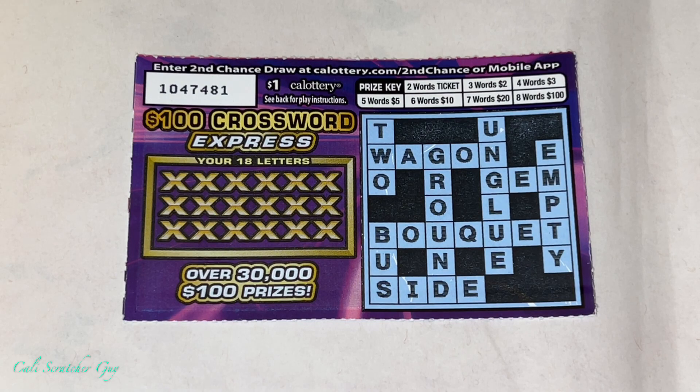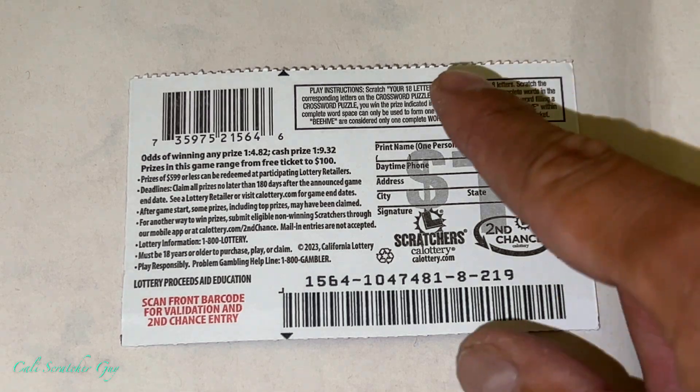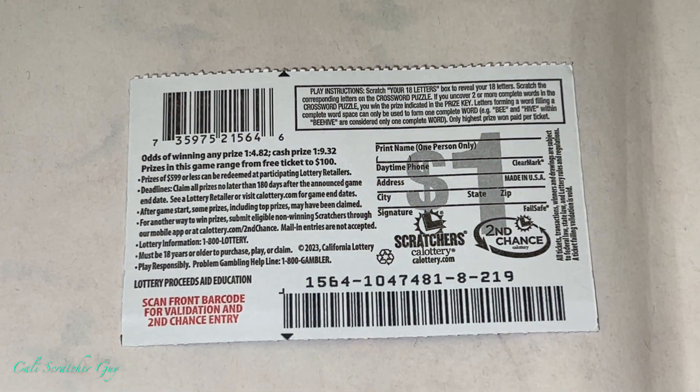Before we get into the scratching, let's go over the instructions just in case you guys are brand new to this game. The instructions are right on the back — flip it over and read them. It says: scratch your 18 letters box to reveal your 18 letters, then scratch the corresponding letters on the crossword puzzle. If you uncover two or more complete words in the crossword puzzle, you win the prize indicated in the prize key. Letters forming a complete word space can only be used to form one complete word. For example, 'bee' or 'hive' within 'beehive' are considered only one complete word. Only highest prize per ticket.